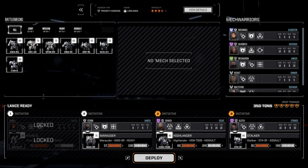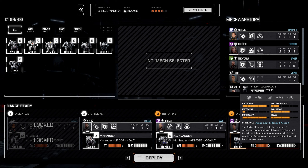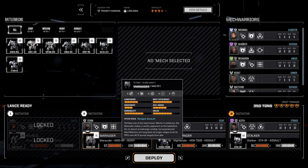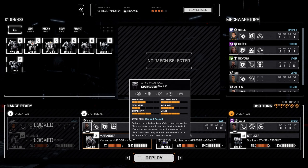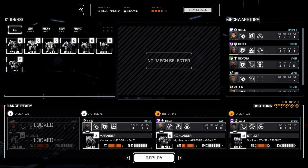Choosing our mechs for this mission: we need Decker in the Highlander, the Stalker has good firepower and a lot of armor, and the Marauder gives us mobility plus a decent cannon. We get bonuses from this loadout. I really need to look into putting PPCs back on the Marauder for longer range — that way we don't have to get so close to engage. Let's deploy.